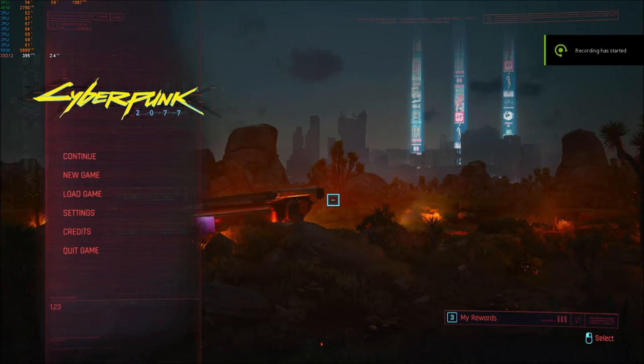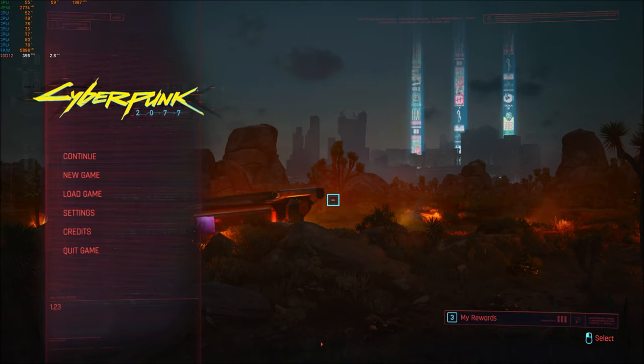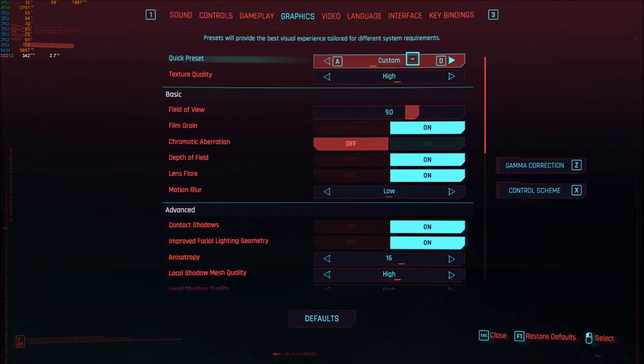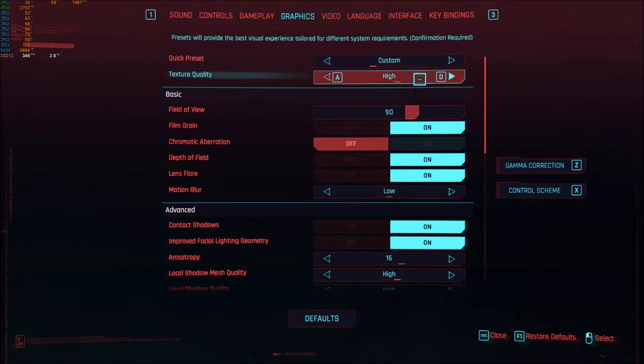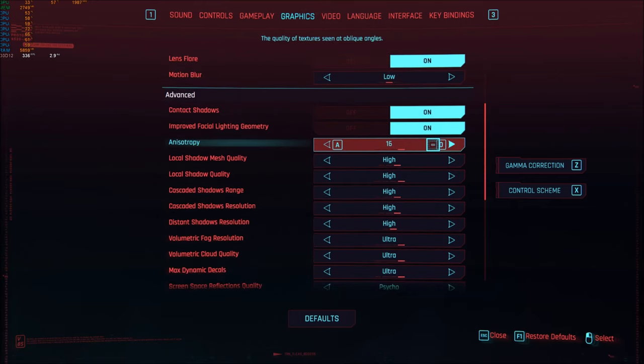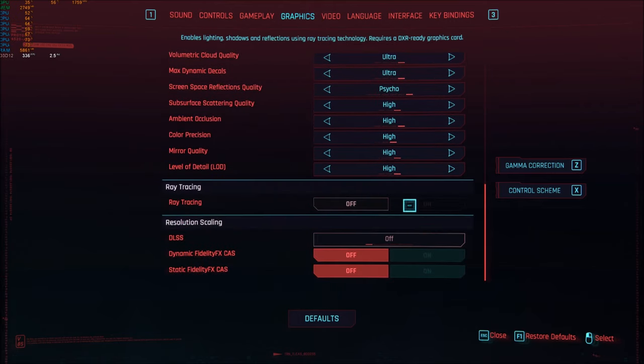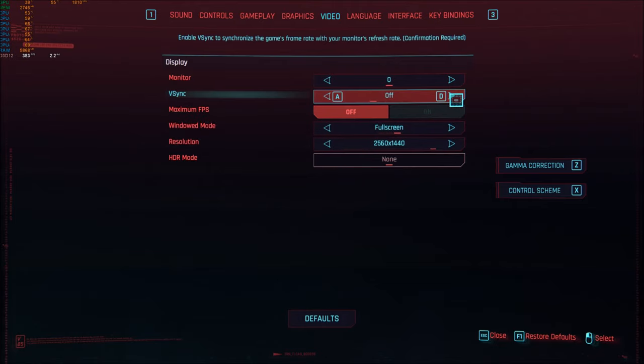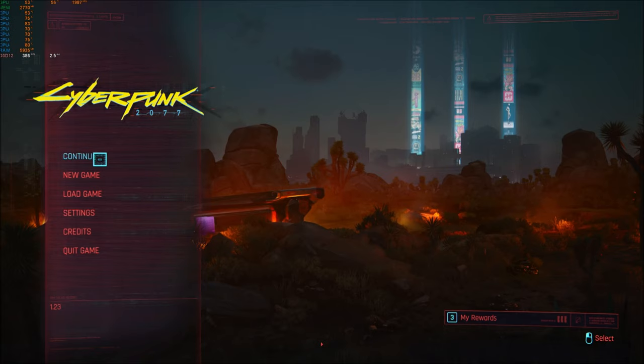Here we are with the 1080 Ti in Cyberpunk. Still version 1.23, nothing changes between our previous two cards. The settings are 4K, fullscreen, vertical sync off, graphics on high preset — custom, because enabling the high preset enables vertical sync, which we don't want. All options are maxed out apart from DLSS and ray tracing, because the 1080 Ti doesn't support those features.